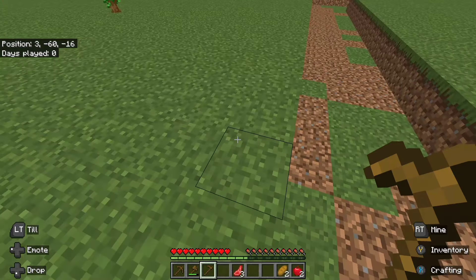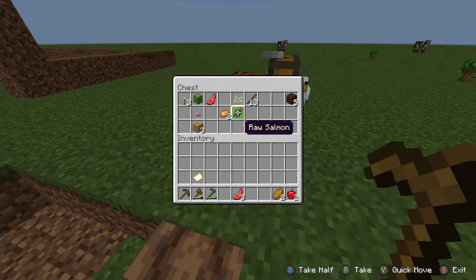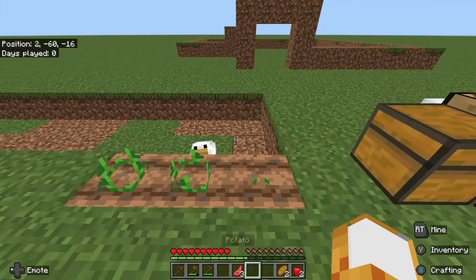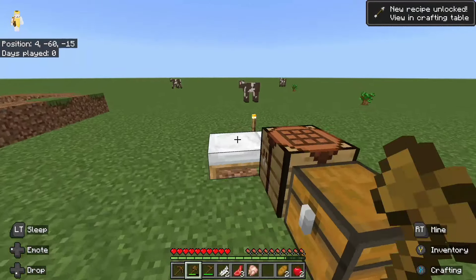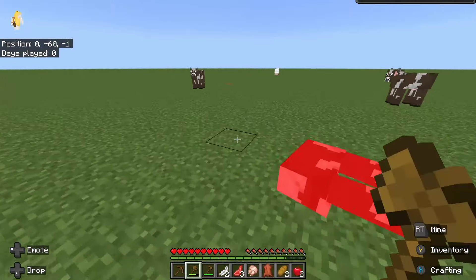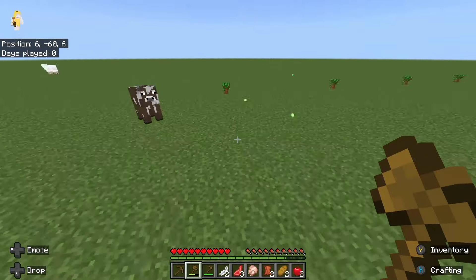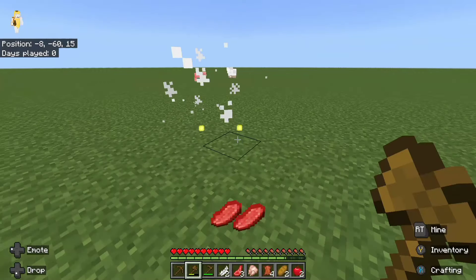Now I'm going to grab a hoe and start making some crops because I have some seeds. I just have one pumpkin and two potatoes, but that's a start. Let me kill this chicken — and yeah, let's kill these cows too for some steak that I might cook up later. I don't know how to get a furnace yet, but we'll figure it out. There we go — boom.